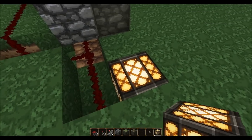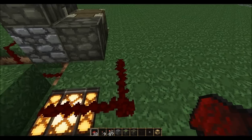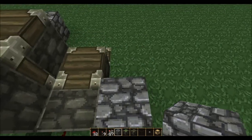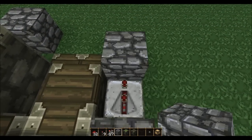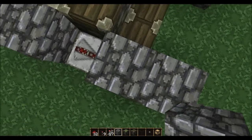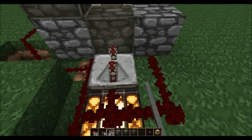Dig out this block over here and replace it with glowstone. Place some wire right over here, curve it forward, place a block, put a repeater in front of that with one tick on it, place another block and then another block. Then you're gonna place a repeater in front of here with four ticks.